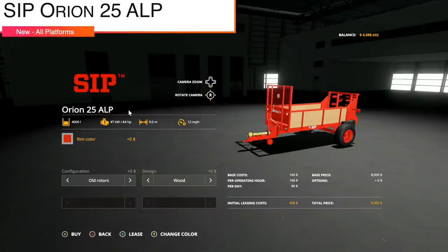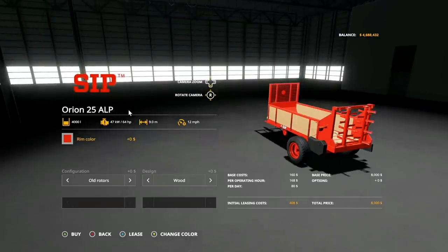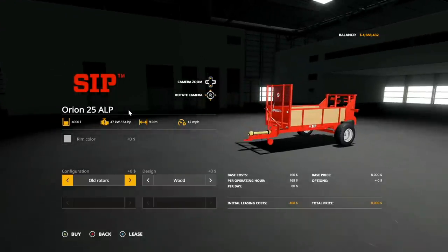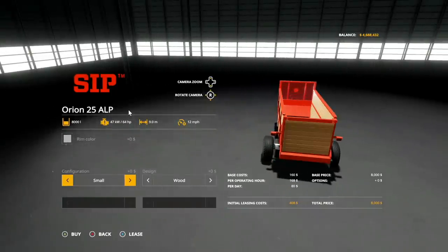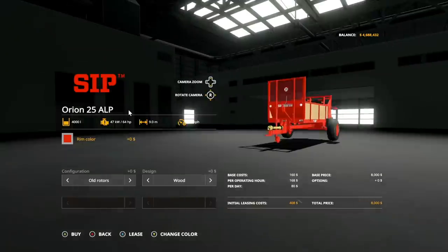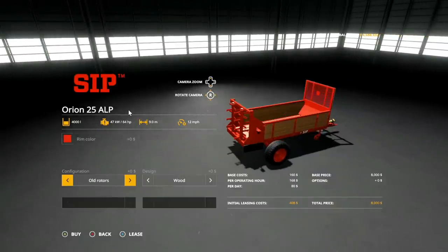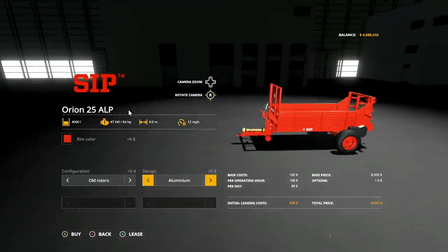Next is going to be the SIP Orion 25 Albus, a manure spreader for all platforms. 4,000 liter capacity, 64 horsepower requirement, nine meter working width at 12 miles per hour. Rim color: you've got red or gray. Configuration: we have old rotors or new rotors. You can also transform this into a trailer with 8,000 liter capacity, or an even bigger trailer with 9,000 liter capacity. And then you have a couple of designs: wood and aluminum.